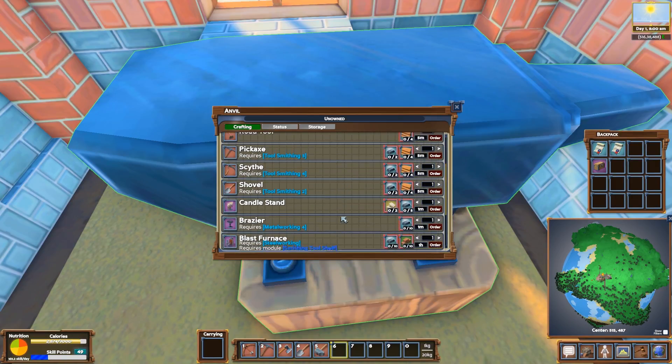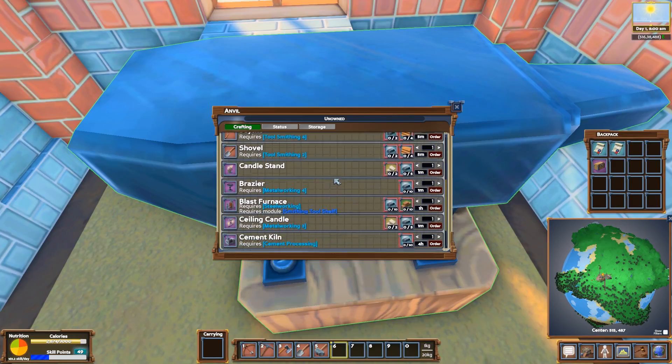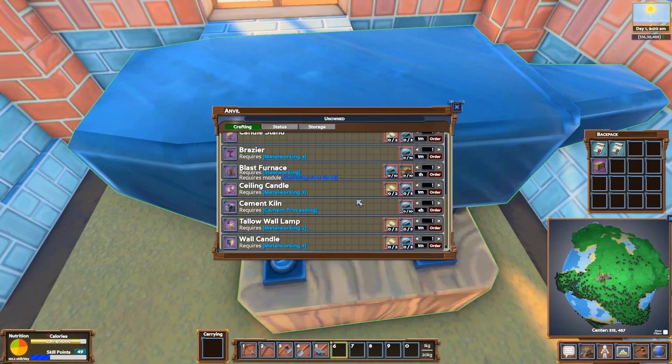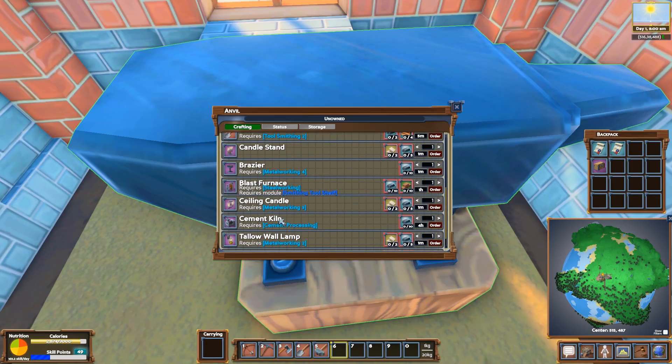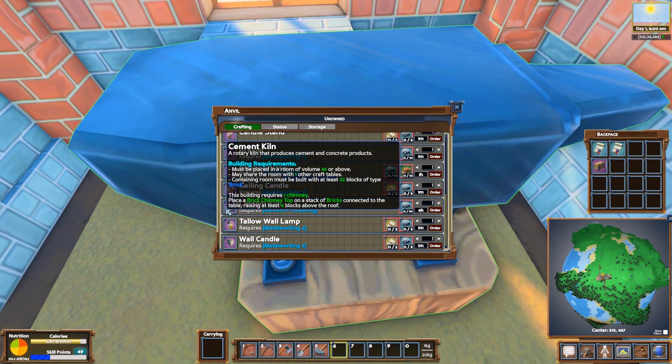So let's see what we can keep doing. I can make all the tools I already have — why not. Oh, we can make the road tool! It requires board. That's cool! I'm gonna do that right away. Also a wool candle, cement kiln — I can make another kiln! That's interesting.